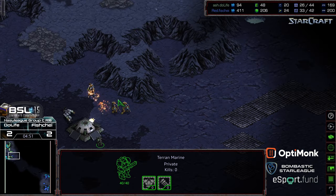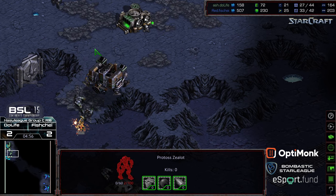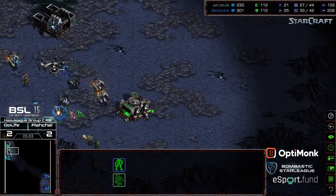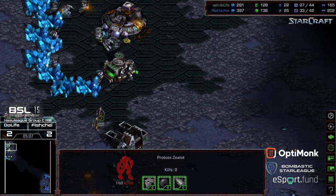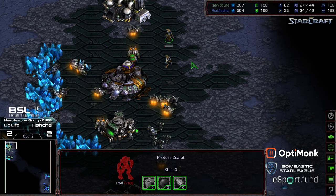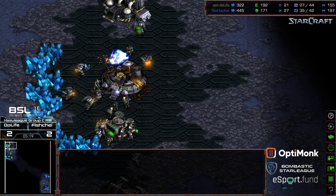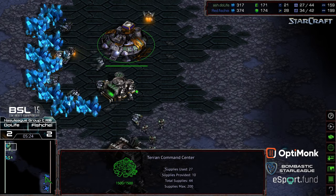Trying to run-by — SCVs not there to blockade. One zealot goes down, another one extremely weak, but they are able to get into the main, at least to get scouting information. But that's pretty much all they're going to get because there are plenty of marines to chase down what's left. So these are scouting zealots only. Looks like they are going to get one SCV kill — that's 50 minerals for 300 as far as an exchange, plus scouting information.